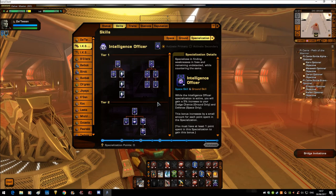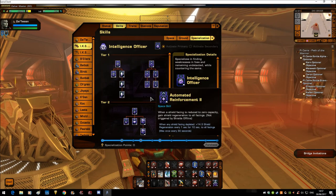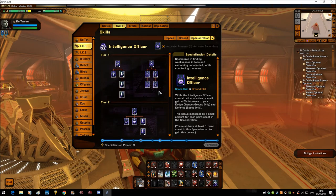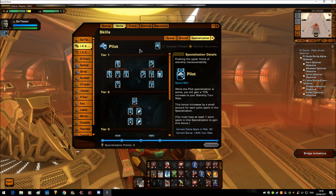Specializations: using Intel as primary, simply because of the flanking bonuses and the extra accuracy bonuses we get from using this tree. The flanking bonus does stack with the Raider Flanking bonus we get from being in the D4X. Pilot has been relegated down to secondary, just because you get the extra little bit of turn rate and also the temporary hit points from the Pilot tree — still very worthwhile in a small hull ship.